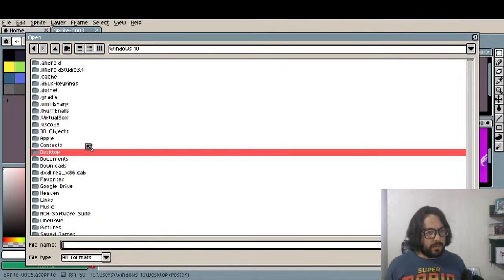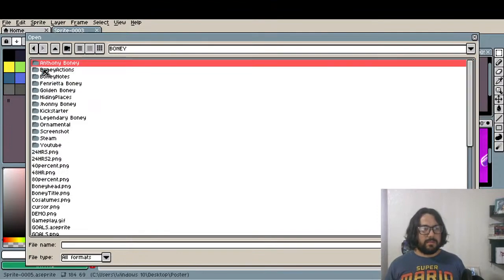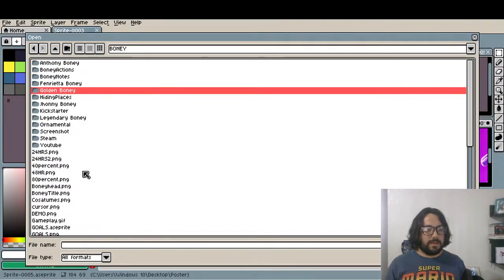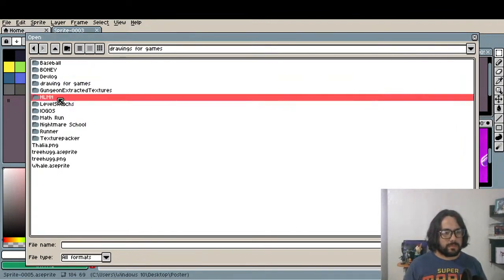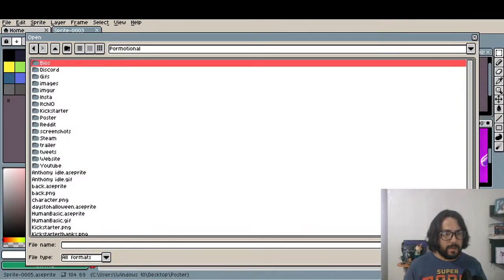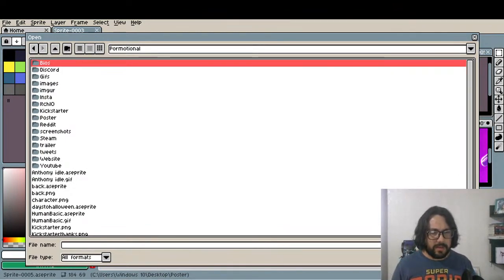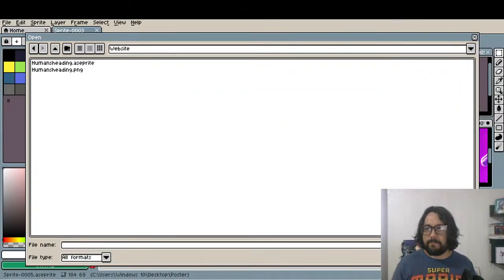I'm gonna open Boney's logo. I think I'm gonna make some adjustments. The thing is, this is really important for the Steam store so more people can wishlist the game. I've researched that a lot of the things that make people click your game is having a good capsule art.